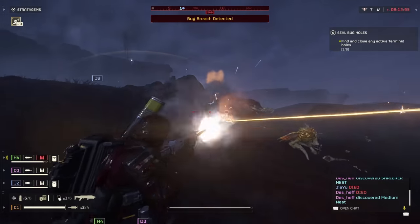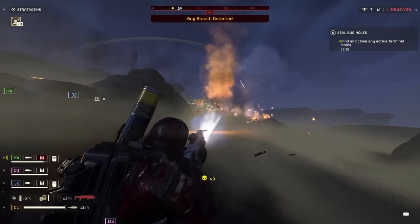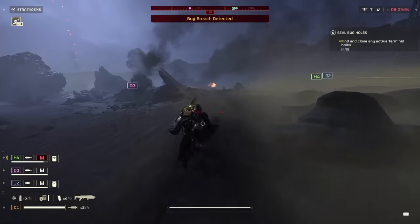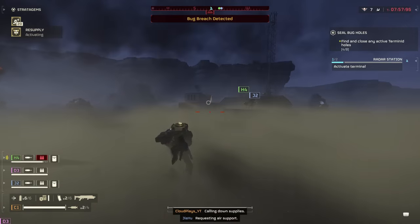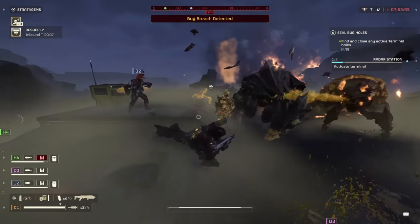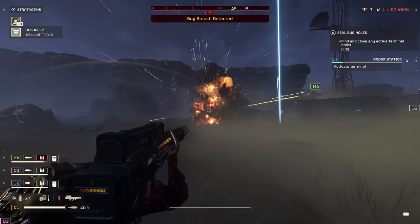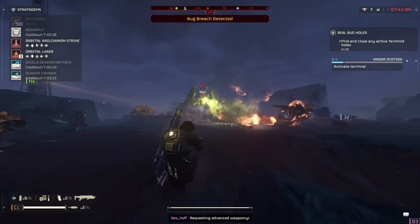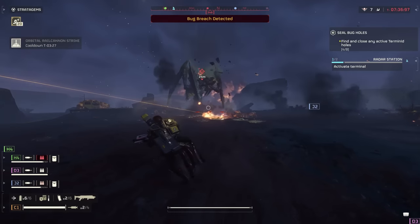There are definitely some bits and bobs that shouldn't be happening in the game right now. Moving on to the major order — we have now completed the major order and are standing by for further orders from Super Earth High Command. We've done everything we needed to do for that one. As to what's going to happen next, we'll have to wait and see. We're now back into the week, so I'm expecting to see something a little bit more earth-shattering. This could be a concerning one, and we're going to dive into that in just a second.